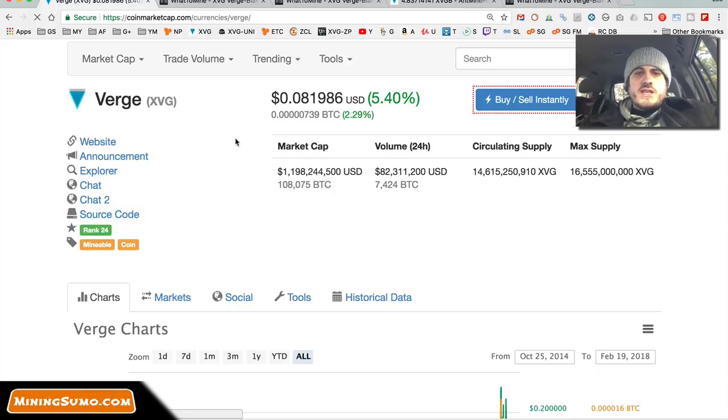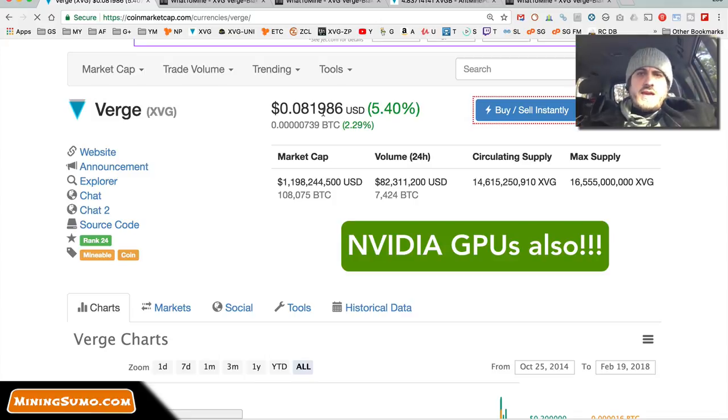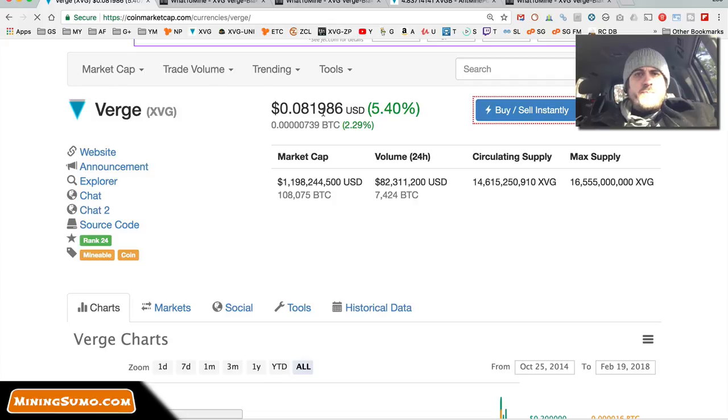First, let's look at CoinMarketCap — we can see that Vergecoin costs about 8.2 cents right now per coin. To mine it, you usually do it with an AMD GPU using Claymore Dual Miner. There are different ways of doing it, but that's the way I do it because all of my AMD rigs are mining Ethereum or Ethereum Classic, and at the same time I dual mine Verge.